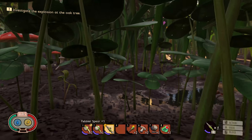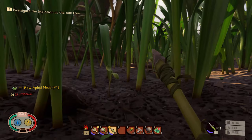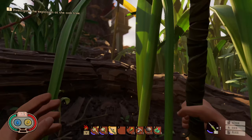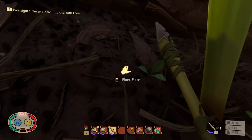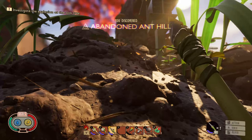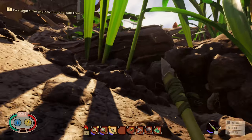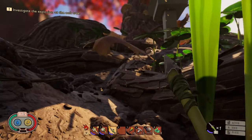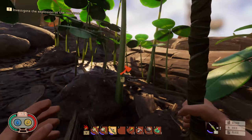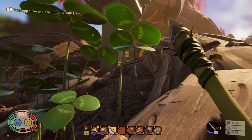Let's head towards the oak. We're going to want our spear out just in case. Abandon ant hill. Yeah, we're not going to go in there right now. I want to try to explore and find out where that exploded at. There's something that looks like fire that way.